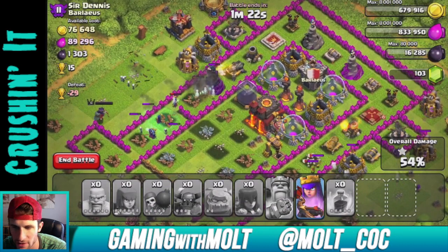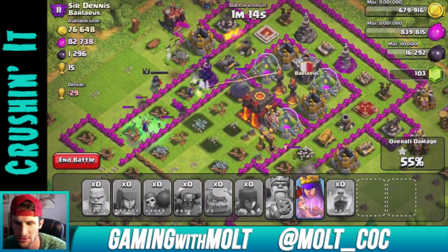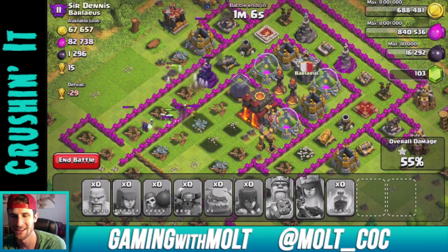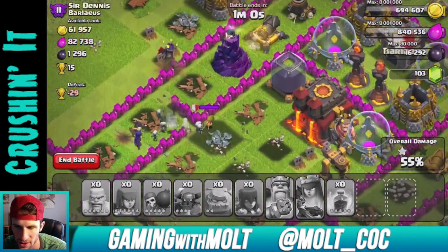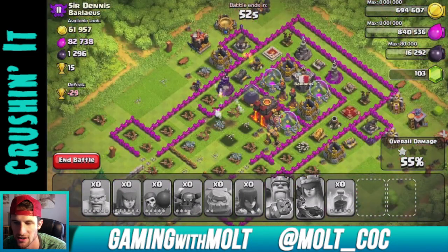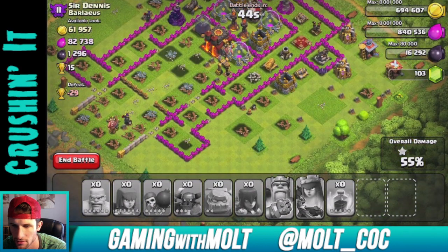I literally don't understand sometimes why there isn't more of a target on the Town Hall. Our witches up here are doing work. I'll drop down my Queen and she might be able to help us get in there. One of his Inferno Towers is multi-target and one is single-target. We already got that one star, but I really want to get in there to that dark elixir — that was the main reason I attacked this base. Let's minimize and hide the Archer Queen for a second so she doesn't take too much damage.